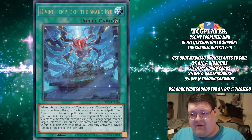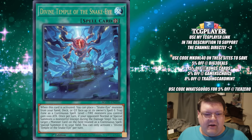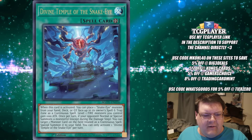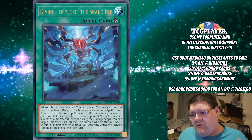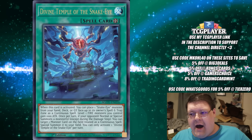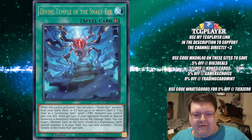Now let's get into the bad news. The Divine Temple of the Snake Eye — our field spell — the fact that the Snake Eye reveals didn't go the way we thought they were going to leaves a lot to be desired. The field spell getting an ultra rare — I can already tell you people aren't going to be happy to pull this. I know I'm not going to be happy to pull this in a QCR. They could have done way better.